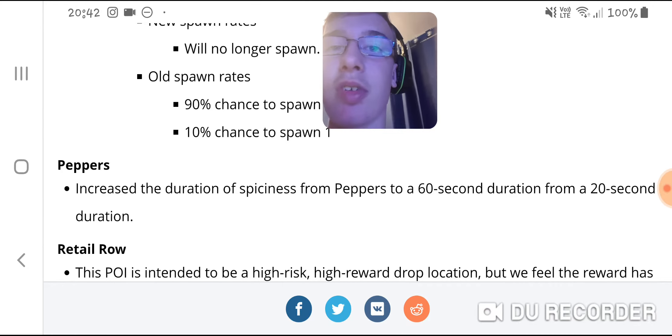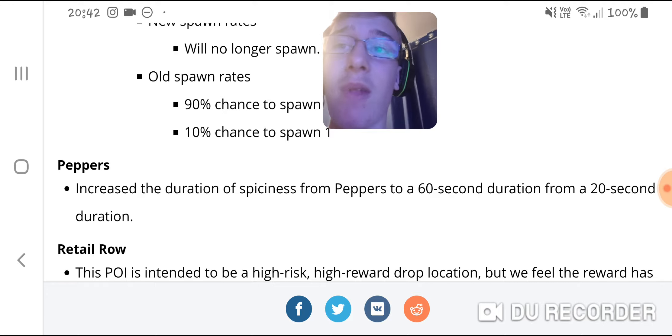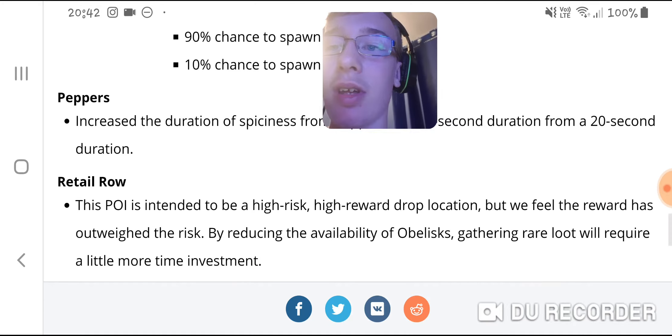Peppers — instead of lasting 20 seconds, they now last 60 seconds. Chilli peppers are quite effective now as mobility to get out of the desert, and I think that's quite a good change.